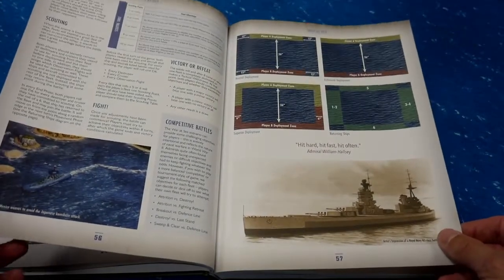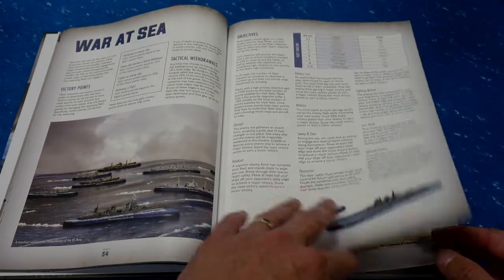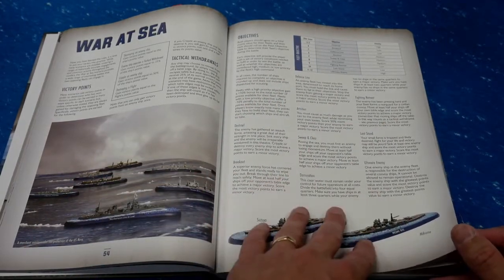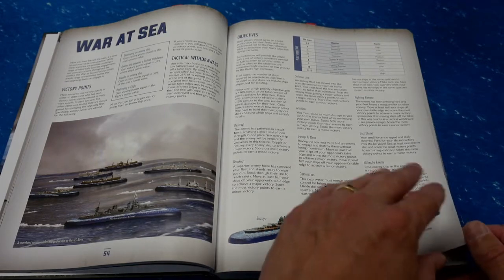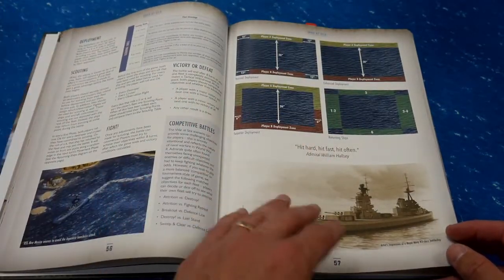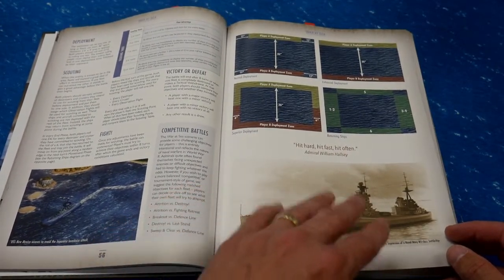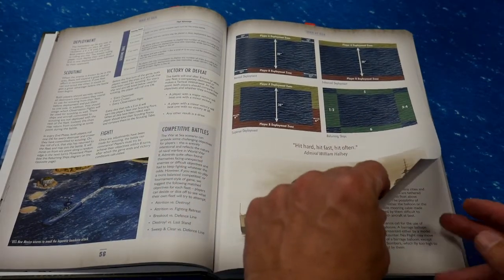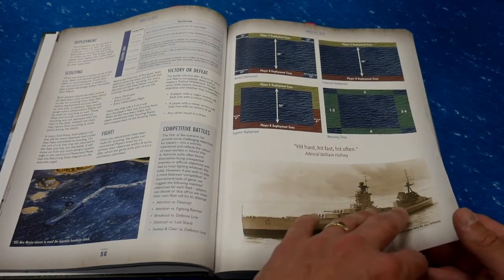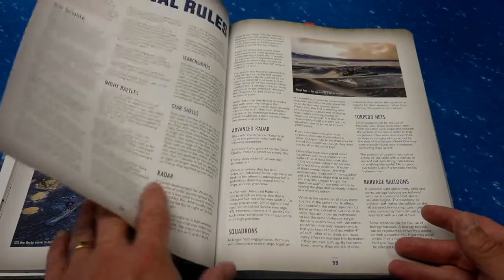Then there are some more advanced rules in terms of victory points, tactical withdrawals, and the objectives. Once you get into this, you and your opponent are each going to have an objective to play in the game, which is going to determine who won or lost — it doesn't have to just be kill all the other guys' ships. It can be different objectives. There's also deployment, scouting rules — which is getting a little bit more on the advanced side — victory and defeat, and things like that.